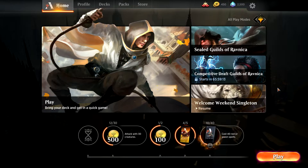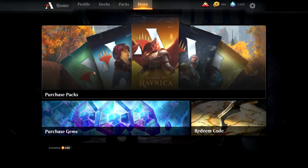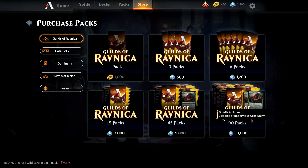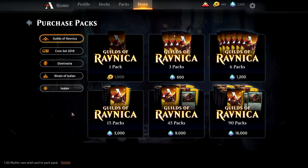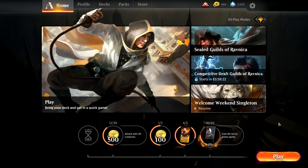I just feel that with how pricey this is — take a look at the store and purchase packs. The Guilds of Ravnica bundle is 18,000 gems for 90 packs, so that's nearly $99, which is around $1 a pack or more. You get a couple of mythics, but it's still really pricey. As a new player, where are you going to start? Buy $90 of each set? If you buy $90 of each one, you're going to be spending nearly £500 to start this game. The barrier to entry is massive — for a new player it's overwhelming and too much money.